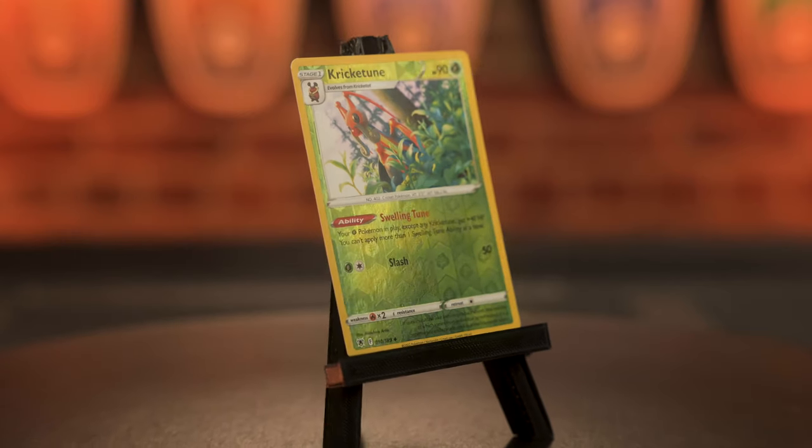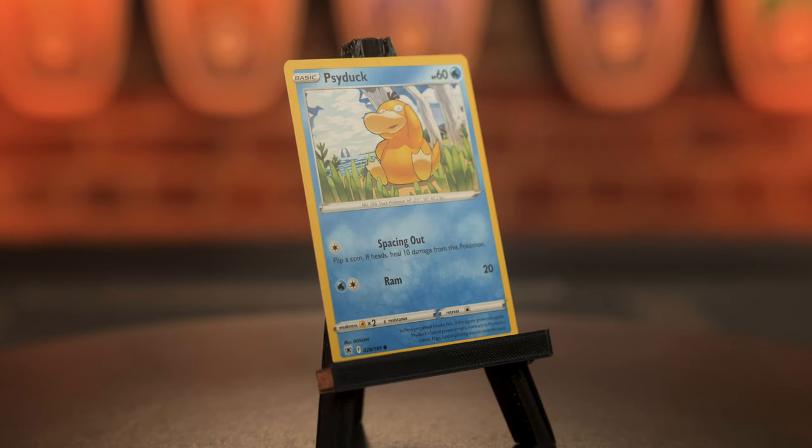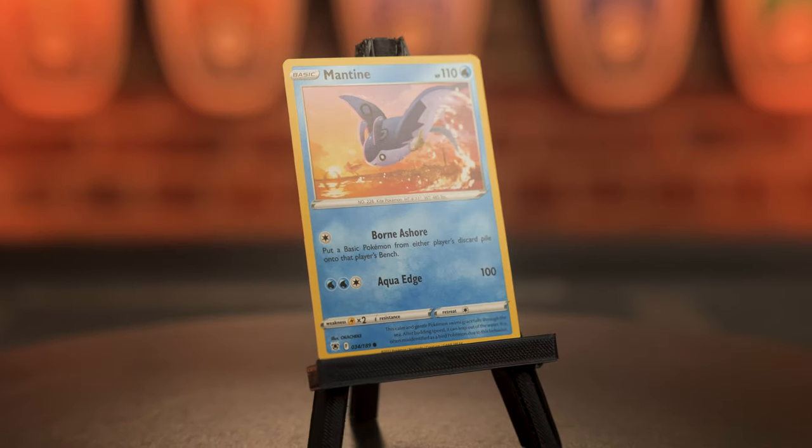So we'll be on the lookout for Darkness Energy and Dark Pokémon. We also have our three chase cards: two common, one uncommon. The chase cards today are: card number 10, Kricketot, worth 4 cents but good for 1 point today; card number 28, Psyduck, worth 3 cents but 1 point today; and card number 34, Mantine, worth 2 cents but 1 point today.